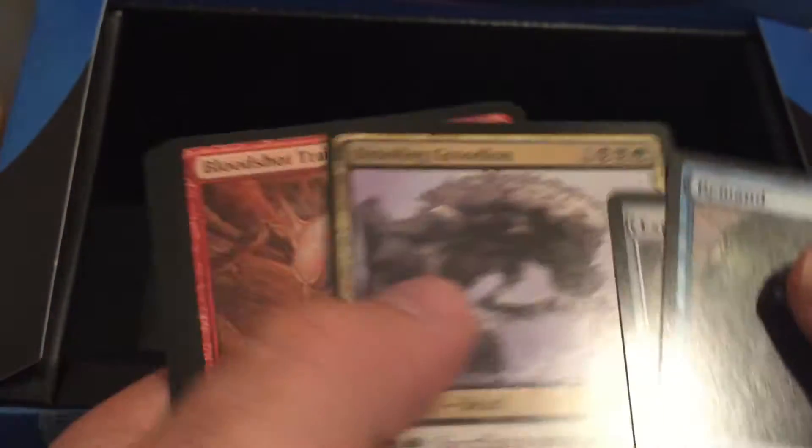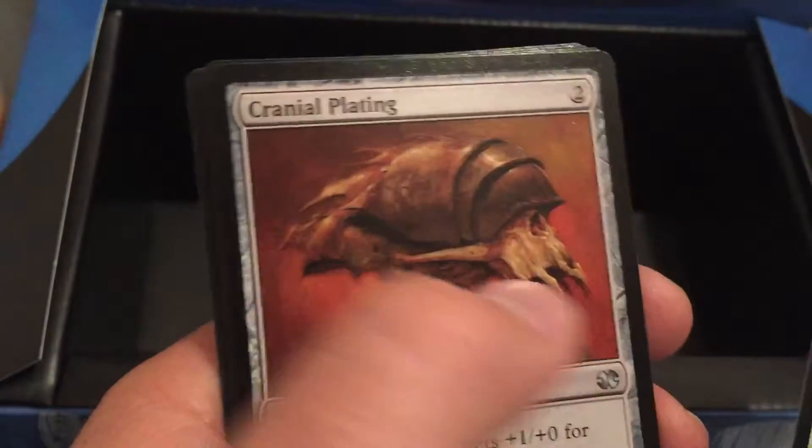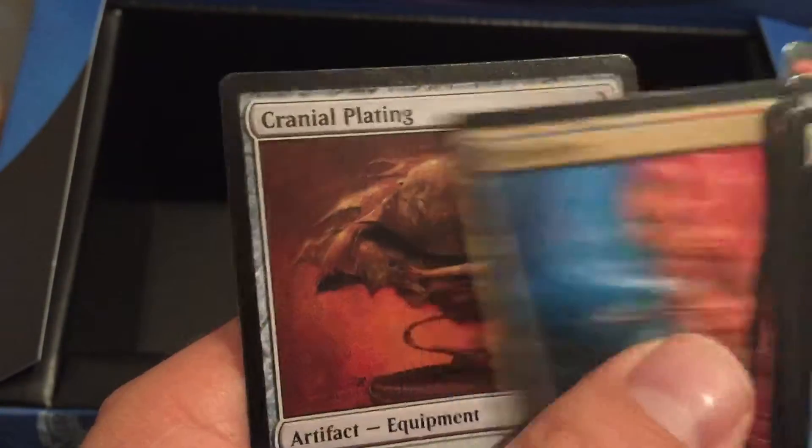Remand, Expedition Map. Dispatch, Dismember, Dispatch, Cranial Plating, Androz Temple, Combust, Lightning Bolt, Electrolyze, Cranial Plating.